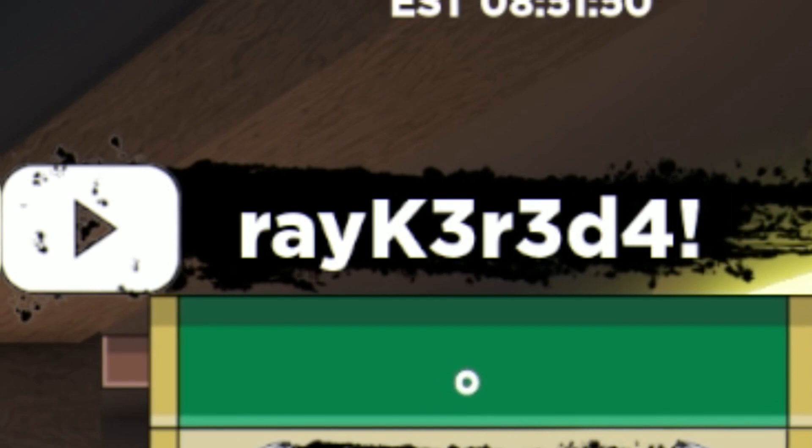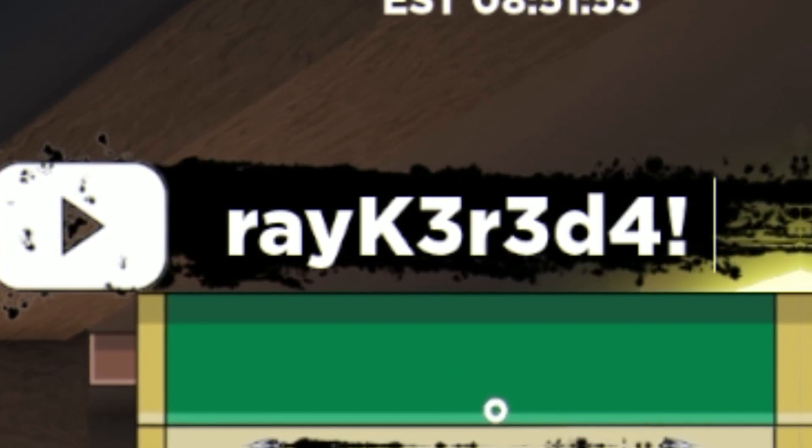After that, we have the code RAYK3R3D4. This one gives you, again, more spins and more coins.